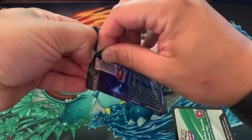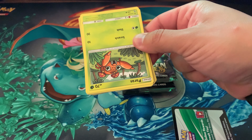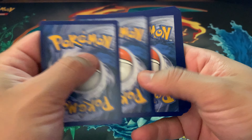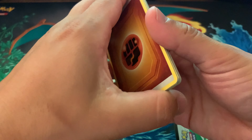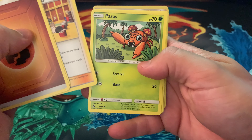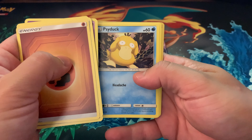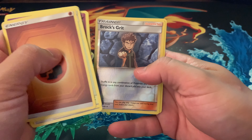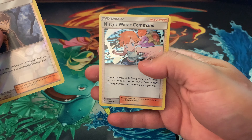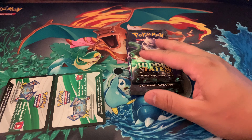The first Gyarados box — we're looking for that shiny Charizard. It's one in every 600 packs, which is pretty insane. First pack: Giovanni's Exile, Lieutenant Surge, Paris, Psyduck, Staryu, Brock's Grit, reverse holo, and a nice hollow Misty's Water Command. Two trainers right off the bat.